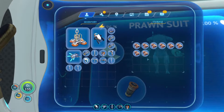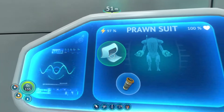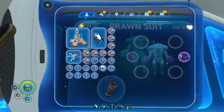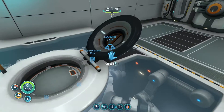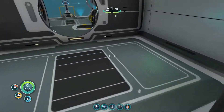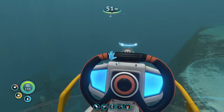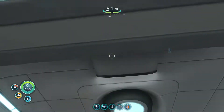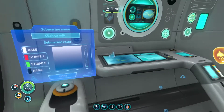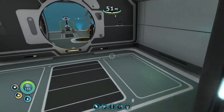I can access its stuff from inside the ship — so I can get the copper that I put in there. I can even take out and adjust all of the equipment just from here. Oh my goodness! We now have our own submarine! I am so freaking pleased with myself.